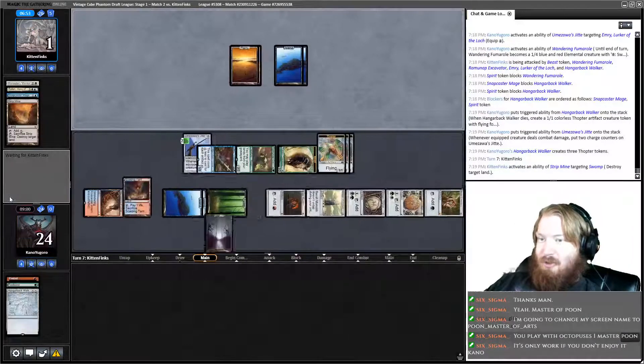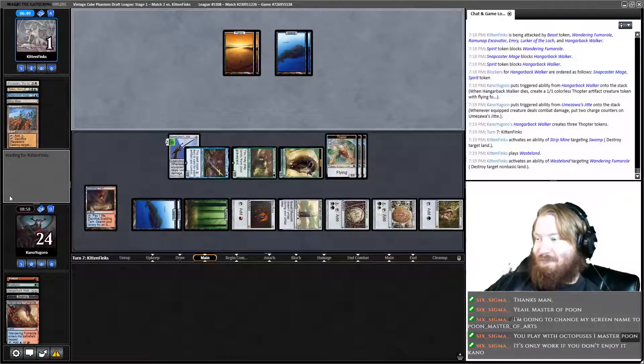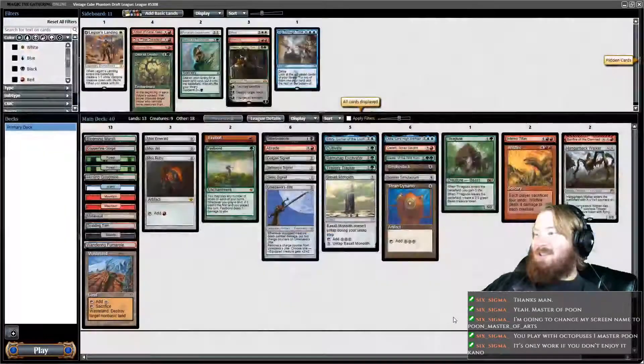They strip mine our Swamp. They Wasteland Fumarol. Show me the Spring Verdict. It's only work if you don't enjoy it. So with our Dumpster Fire of a deck, we are currently 2-0. We're 3-0-ing with a deck I never would have dreamed would have had a chance.